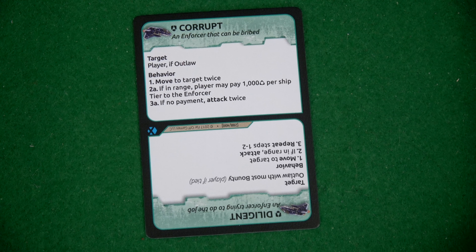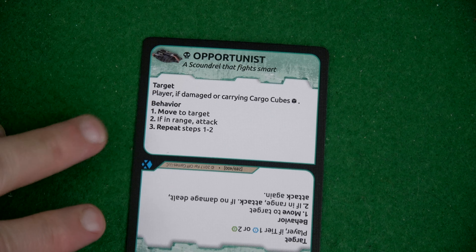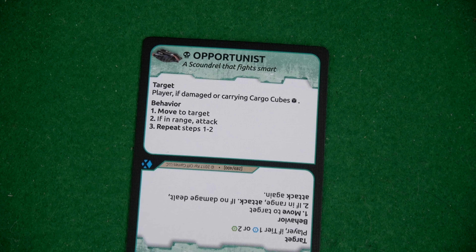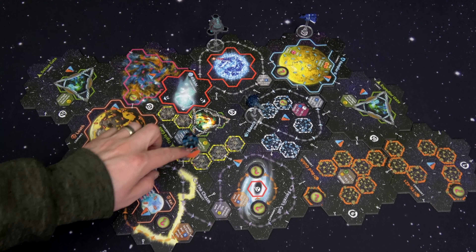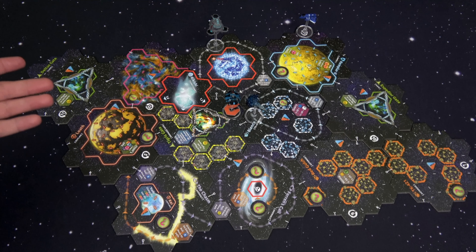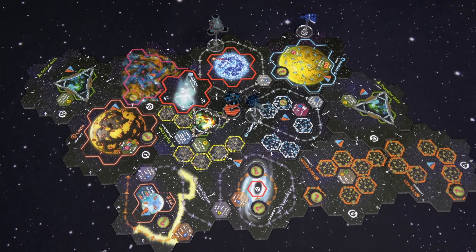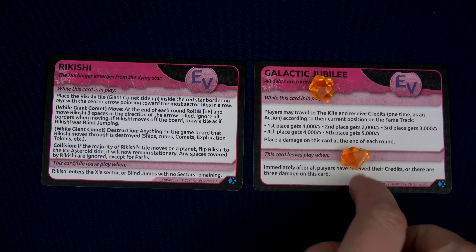Good thing I am not an outlaw. The Scoundrel's new behavior will be Opportunist — he's going to target the player if we're damaged or carrying cargo cubes, moving in range and attacking twice. The Scoundrel will spawn in a random location with 1 damage because its tier is level 1, around spawn point 19 — and there is a 19 spawn point right here. The enemies or NPCs activate: the Scoundrel isn't going to do anything, and the Enforcer isn't going to do anything. We'll roll that d20 for the NPCs — they rolled a 2, so at a 2 they gain no fame. This is our time! We'll place our second damage on the Galactic Jubilee.